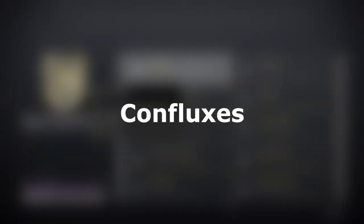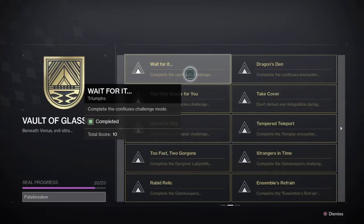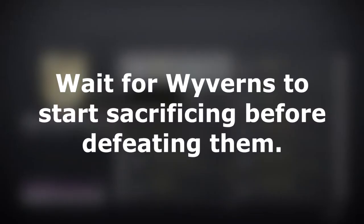The first Vault of Glass raid challenge is in the Confluxes encounter and is called Wait For It. You will notice a pattern of the names giving a bit of a hint on what the challenge will entail for that encounter. For this challenge, you will need to wait for the Wyverns that spawn in to begin their sacrificing animation on the Confluxes before you kill them.